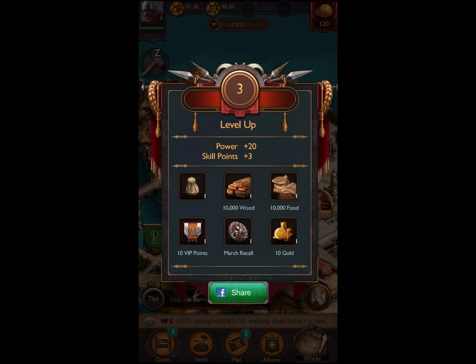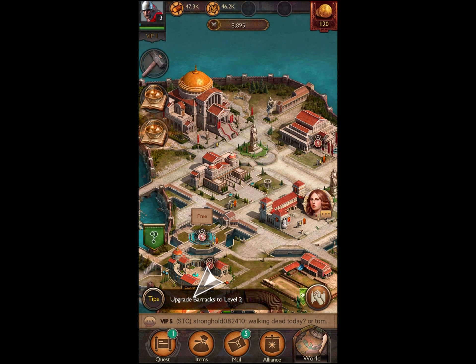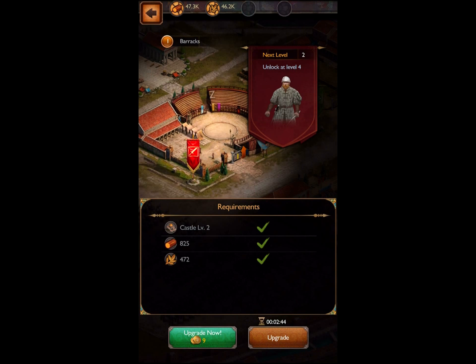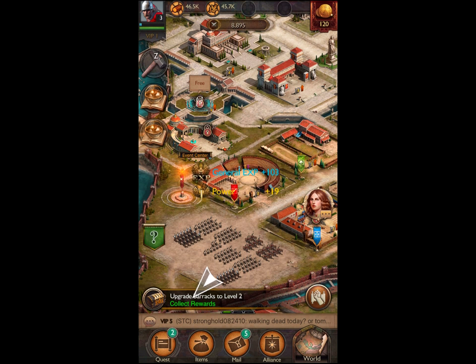Level up again. There's a little Facebook share button — almost pressed on it. Upgrade my barracks to level two. Where are my barracks? It shows me. Again, I can upgrade that because my castle's upgraded. Do it for free, speed it up, and then I can get some more rewards.